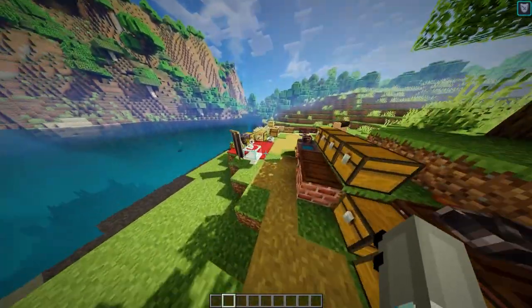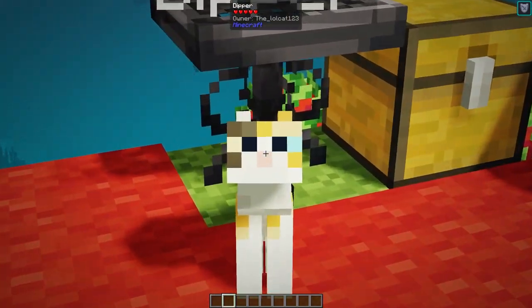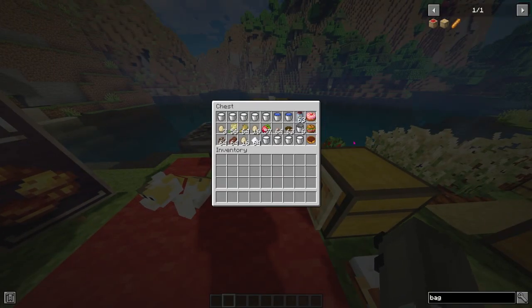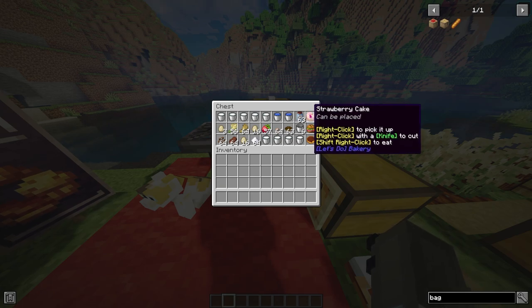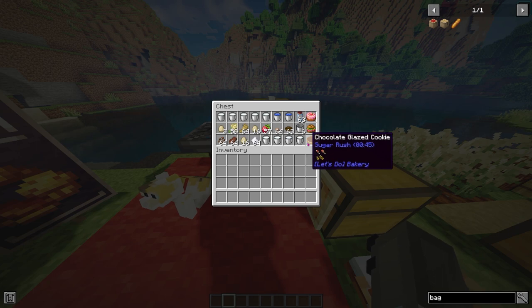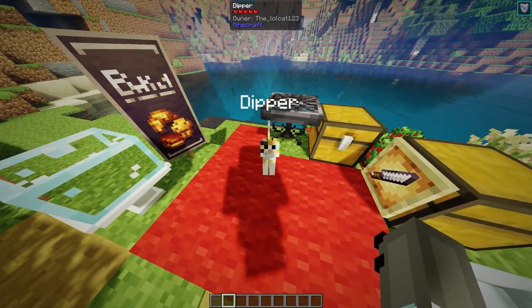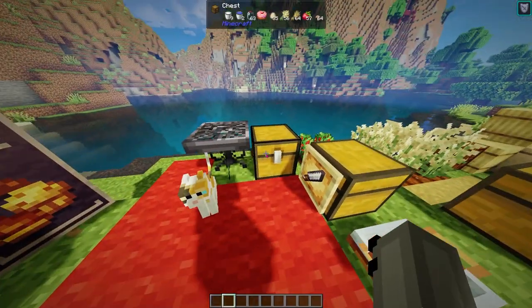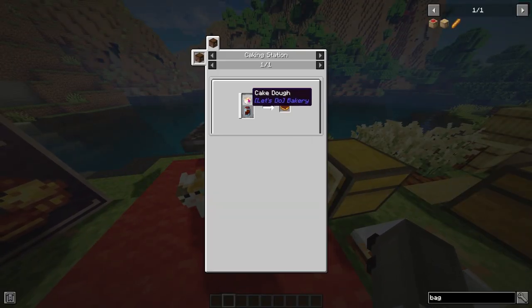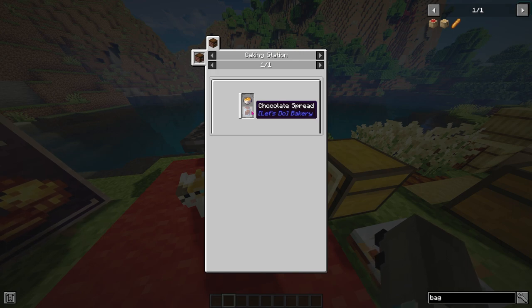It's about lunchtime, so let's cook Dipper that lunch he's been wanting. He's got his menu placed out: he wants strawberry cake, a sandwich, and a chocolate glazed cookie. Let's start with the chocolate glazed cookie - we need cake dough and we need chocolate spread. Let's grab our ingredients.